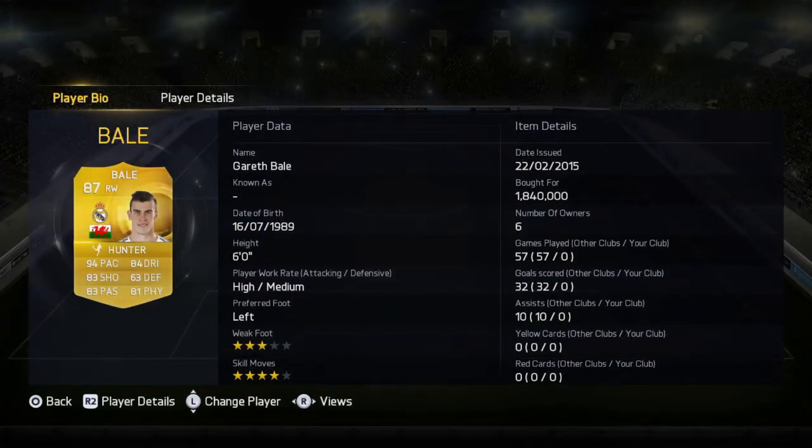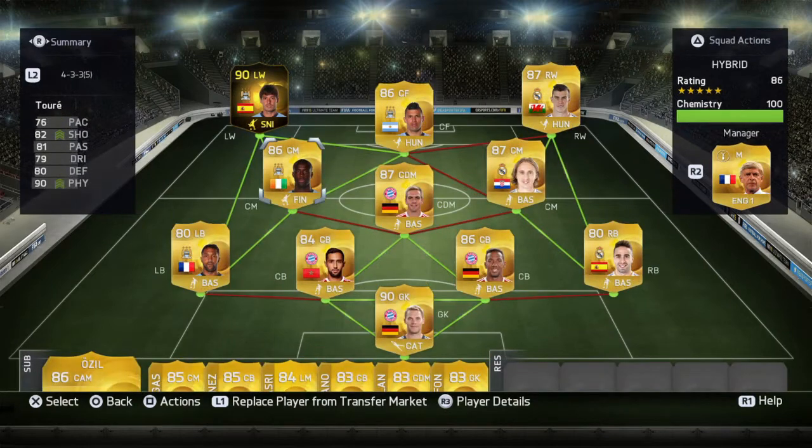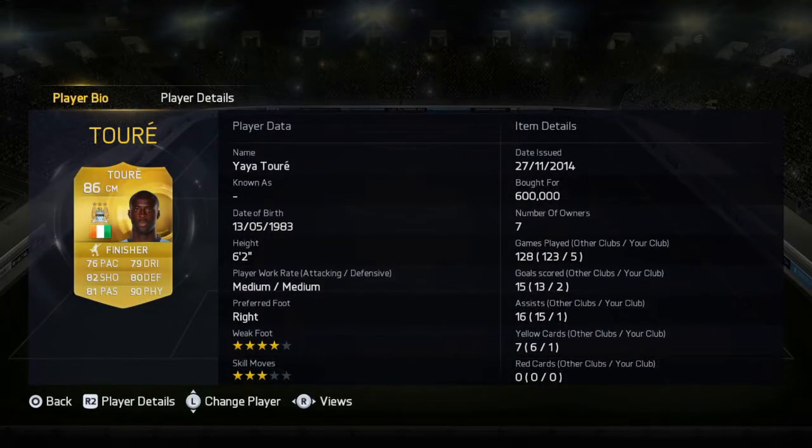Bale on the right wing — I haven't used him much because I had to buy more coins just to afford him at 1.84 million. But those stats look insane. Five games, two goals, one assist — really, really good from him.